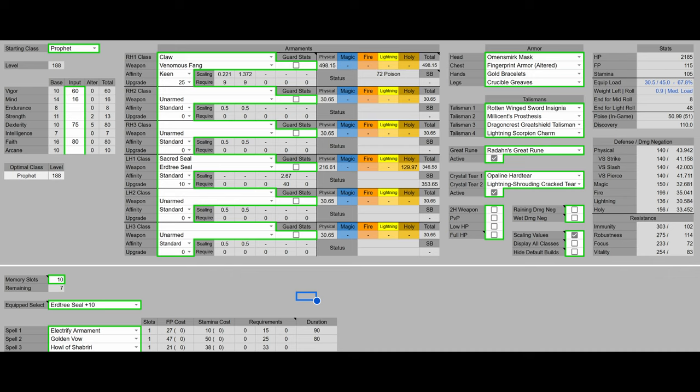For armor, we have the Omensmirk Mask, Fingerprint Armor Altered, Gold Bracelets, and Crucible Greaves — giving us 51 Poise, which is very important in PvE. For Talismans, we have the Rotten Winged Sword Insignia, Millicent's Prosthesis, Dragoncrest Greatshield Talisman, and Lightning Scorpion Charm, which will increase our survivability and damage output. For the Great Rune, we have Radahn's Great Rune, the only Great Rune you really need in PvE. And for the Crystal Tear, we have a Bloodsucking Cracked Tear and Lightning Shrouding Cracked Tear, increasing our damage while also increasing our survivability.